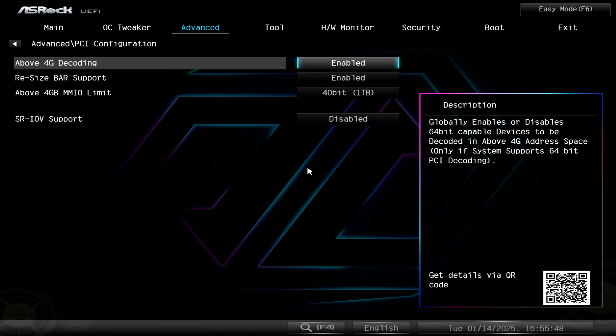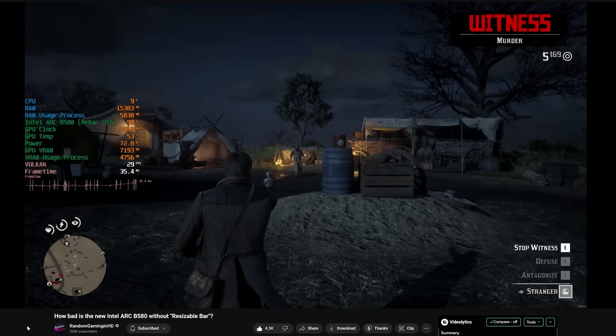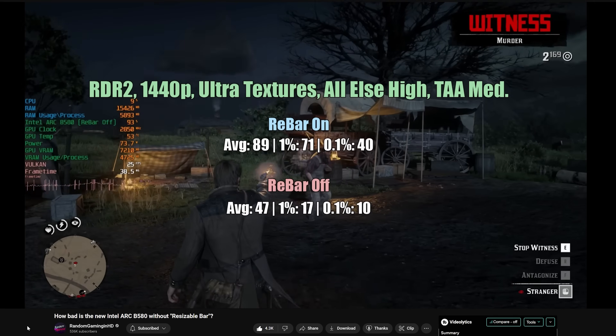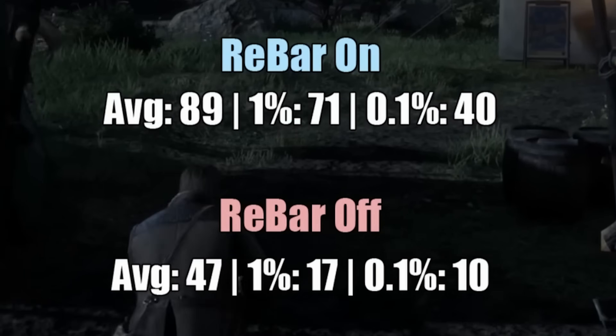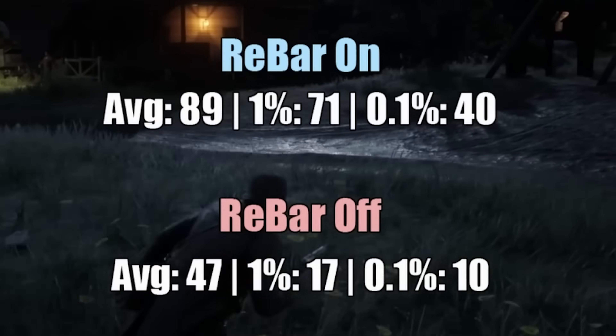I got recommended a video from Random Gaming in HD, and I saw just how big of a difference the numbers he was showing were. I thought, this is insane — I don't think I've seen one particular setting, whether it's enabled or disabled, have such a big effect on gaming performance. However, here we are now in 2025 with this magical setting called resizable bar.